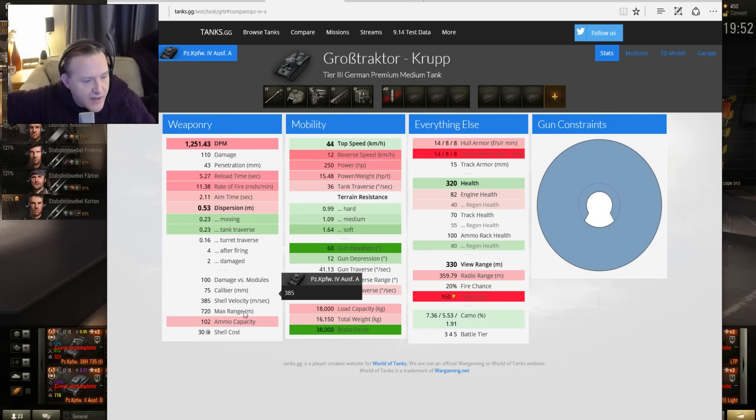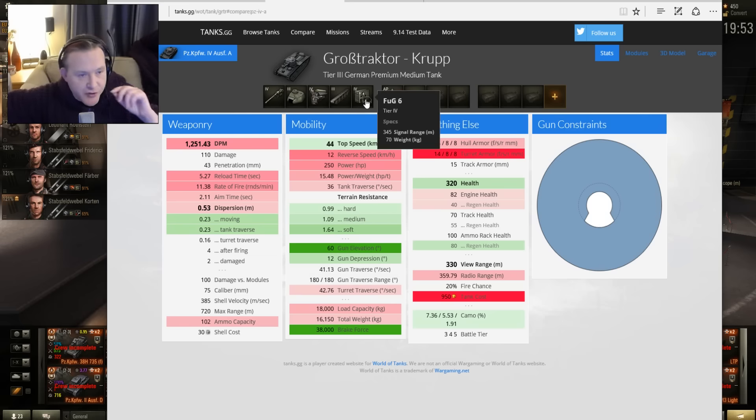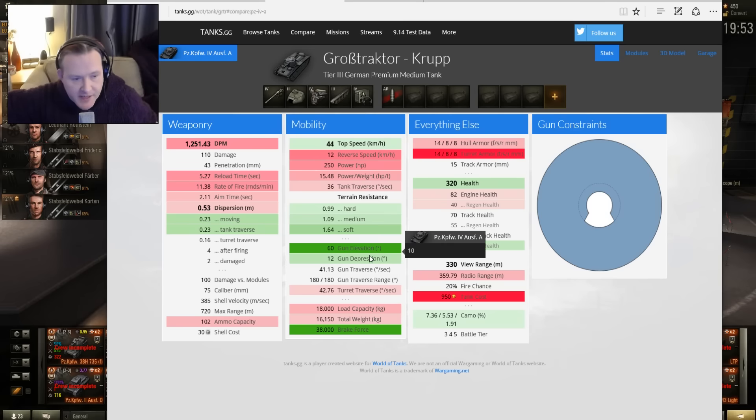Now let's look at the dispersion and the details comparison between the guns. Gun-wise, it's basically the same gun between the two tanks, so it comes down to the mobility. Gun elevation — there's 40 degrees extra on gun elevation. Gun depression, you've got two more: 10 is no slouch, but 12 is even better. So this can really work ridges. Let's get back and have a look at the vehicle itself.